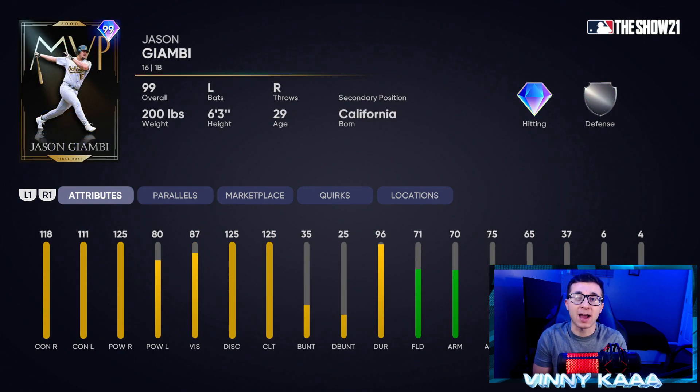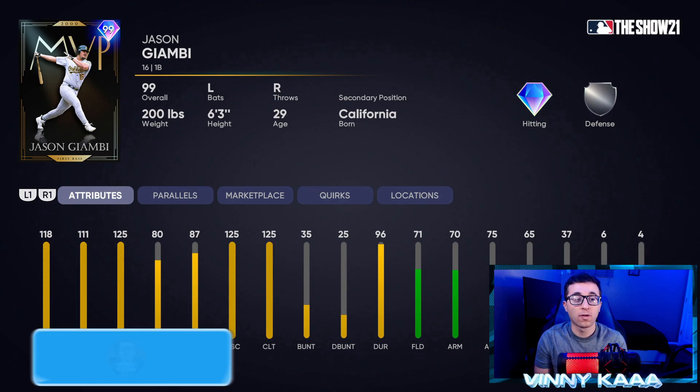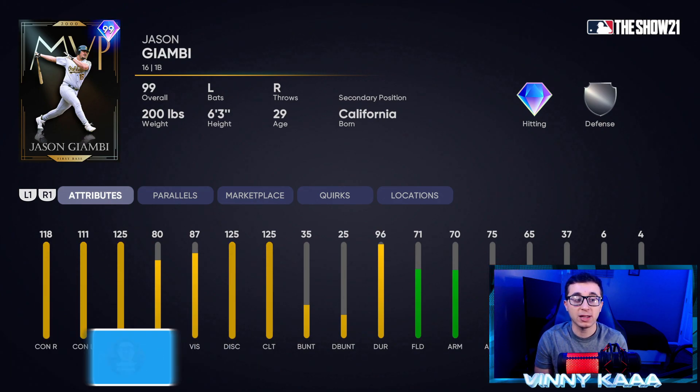Now we're going to talk about another 99 overall first baseman from the Team Affinity Season 4 program — the Jason Giambi card. If they gave this Jason Giambi card better power against lefties, he'd be one of the best first basemen in the game, but they didn't. He absolutely smashes righties, but just in case your opponent throws a lefty, I would not go with this card over guys like Frank Thomas, David Ortiz, Vladimir Guerrero Jr., or Miguel Cabrera. He's really good against righties if you want to use him as a bench bat, but there are better options.